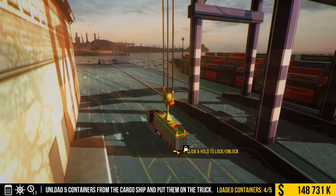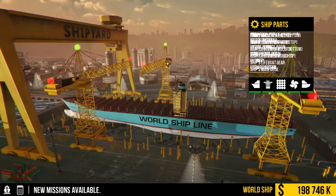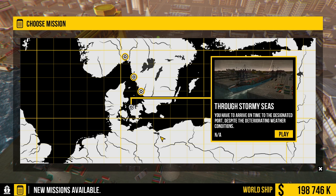We got a lot of broken China in there. Boom — and I only got damage zero. I guess we didn't damage the boat technically. It took 11 minutes and we profited. The money system is weird how they do it, but we had a good profit and we did a good job. Okay, what do we got here? Through Stormy Seas — you have to arrive on time to the designated port despite the deteriorating weather conditions. This is what I want to see and this is what I want to play.